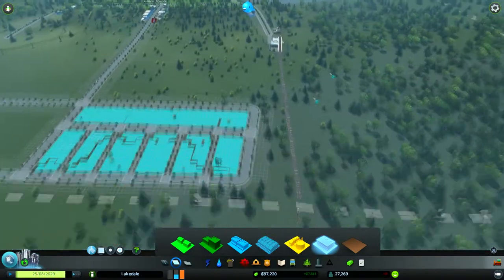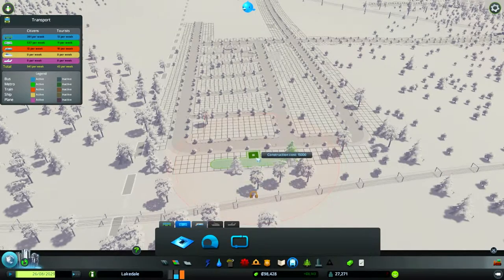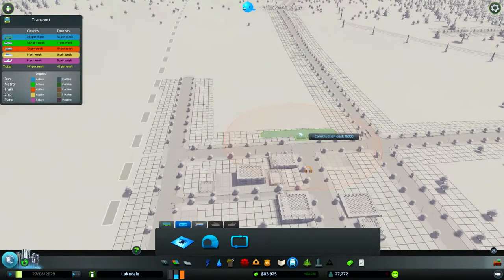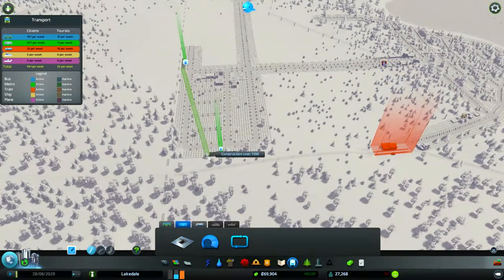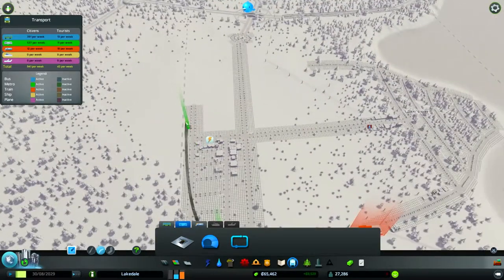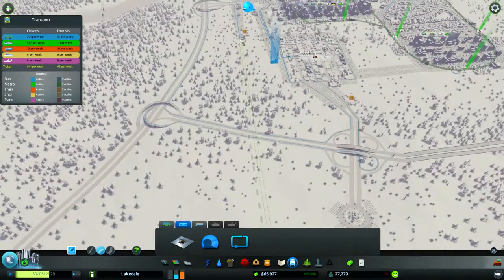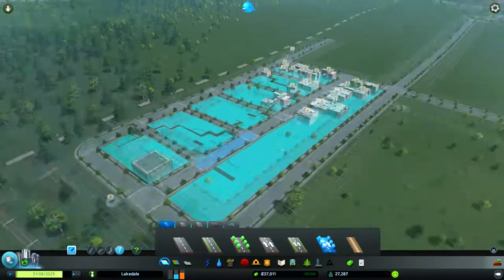We could have another station so citizens could come and use a station line, but we're not going to do that — we're going to go with our tried and trusted metro line system. We're going to have one metro line there and another metro line over here. Two metro lines, going to link them up immediately. This metro line is going to be a long stretch, and this one's definitely going to be a long line to the hub right over there. That should do it, that should be perfect. Then we've got electricity — that's definitely going to be a problem.